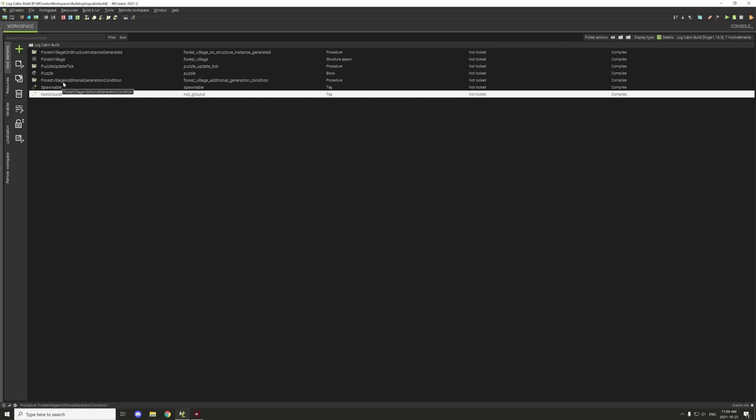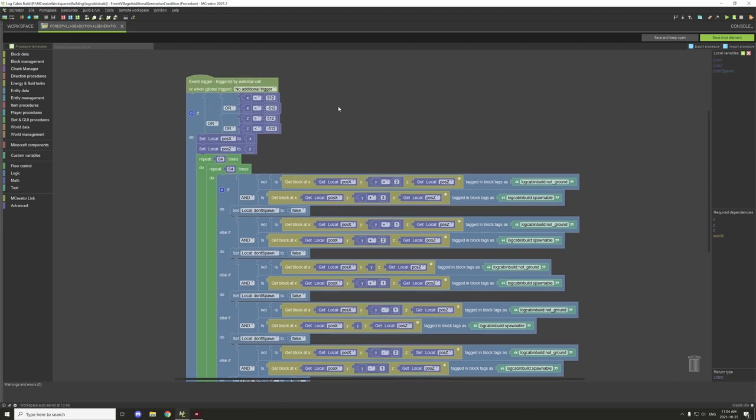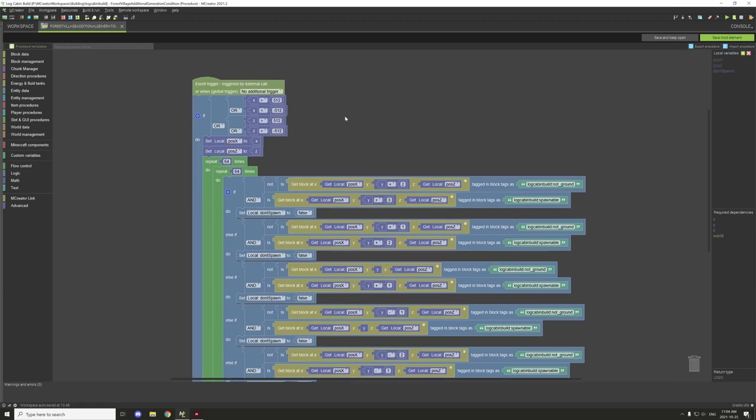So let's go into the additional condition and take a look. The first thing we're doing is testing if the area is basically outside of the spawn chunks. For some reason, having the chunks preload in the spawn chunks actually caused some issues — it freezes the game. So I had to add this part to make sure it was spawning outside.